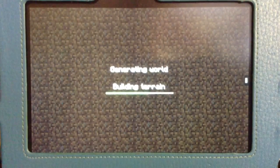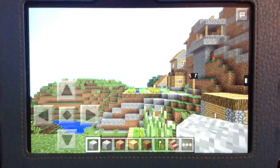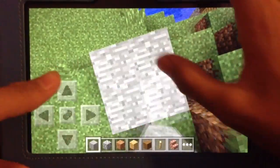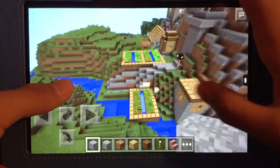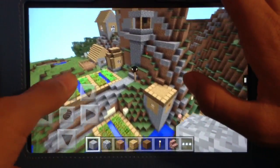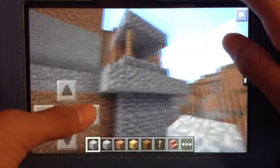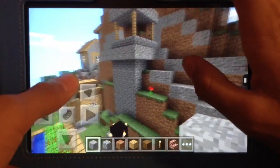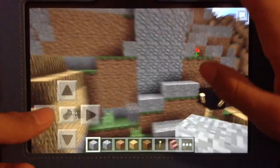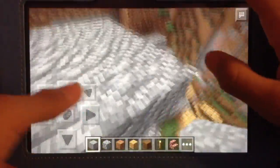Let's see what pops up. And here we are with the broken generated seed. Now you will spawn right here with this broken generated seed. It is a mountain village seed, but apparently it's broken generated. Here we have the well in the middle of the village on the side of the mountain, with the gravel floating.